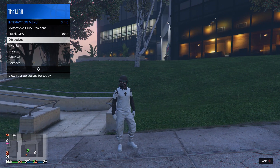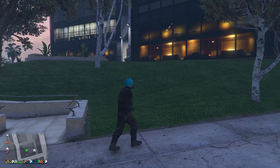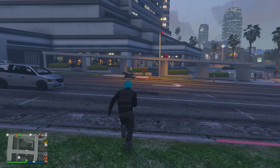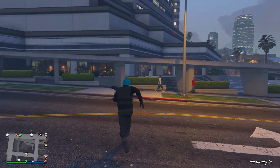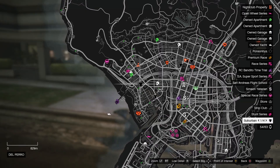After this, quit the job through your phone. When you load in, open up your interaction menu, equip that same outfit, and you'll have the joggers. If you joined with the red ones you'll have the red joggers. That's how you get these joggers — now let's get into making the outfit.